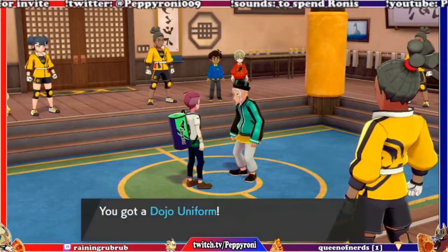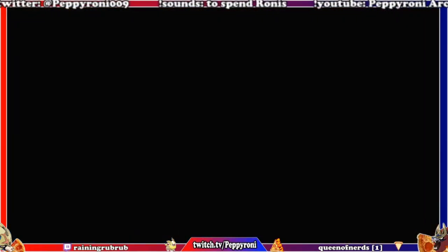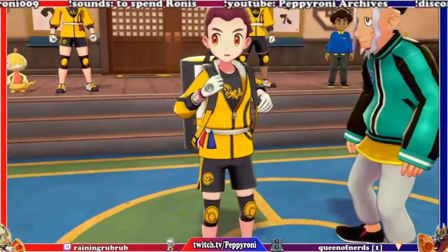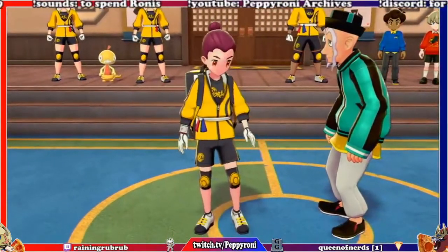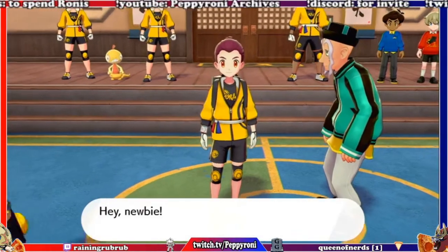Here's your Dojo uniform. Nice. We put it on — what do we look like? Okay, it's our Enter the Dragon suit. Gotcha. Looks good, I like it. No Shuffle Shirt, though.